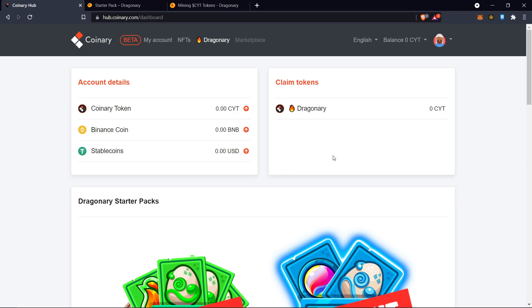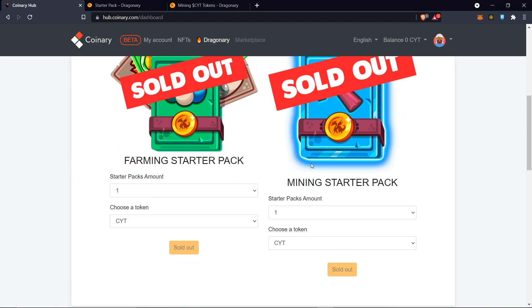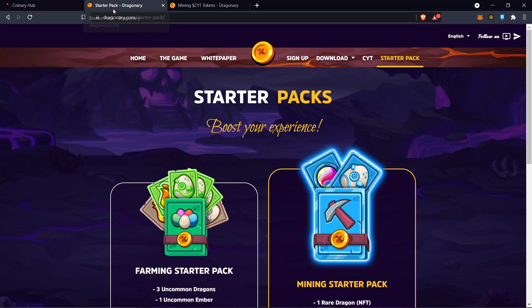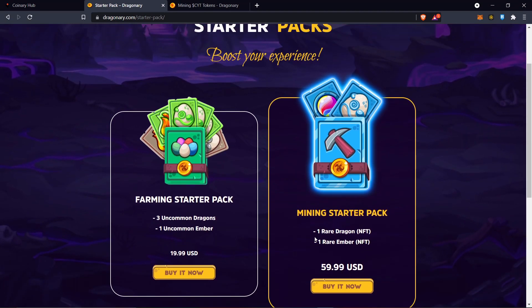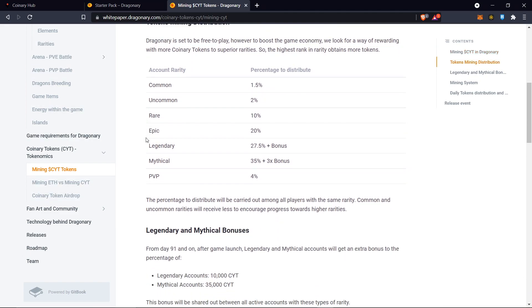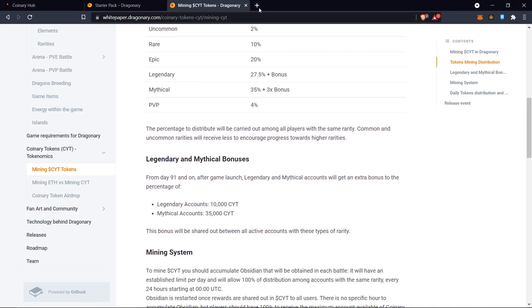Sorry I'm a little late on that — I couldn't get a video out in time, but I announced it to my Discord and explained that this was a project while the initial asset offering was going on. So if you were in the Discord and were able to get in, good for you. If you have three rare dragons, your account would be considered rare and you get 10% distribution of the CYT token.